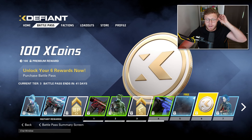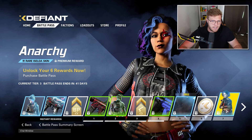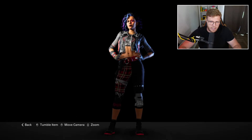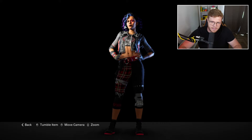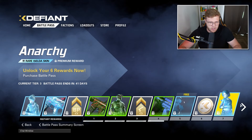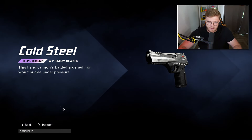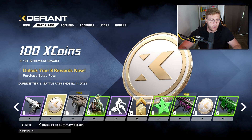Then you get some X Defiant coins which you can use in the store. You've got this Anarchy Dahlia skin - very much punk rock themed, you can tell by the colors in the hair and the check on the body. It's good, I'm feeling the designs. Then you've got this Cold Steel D50 skin - desert eagle, very very nice, clean.